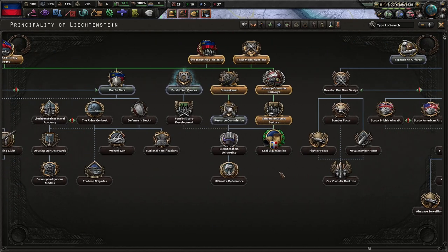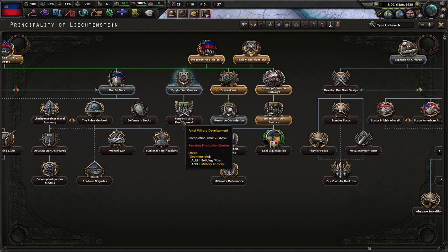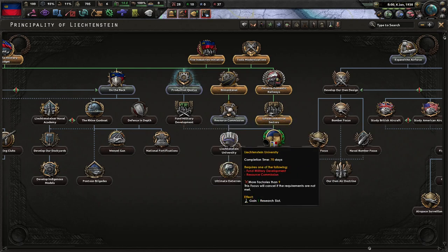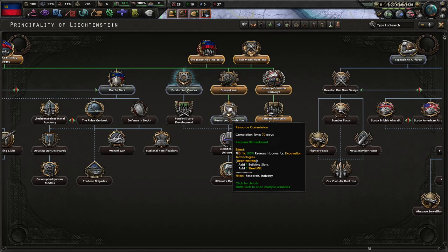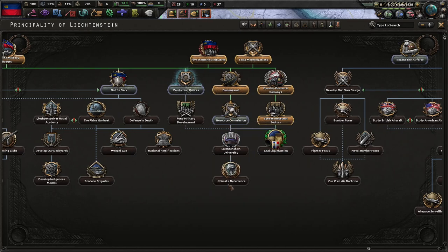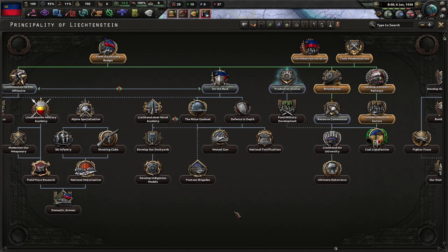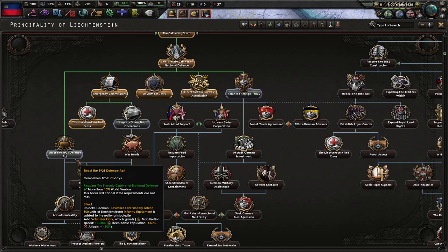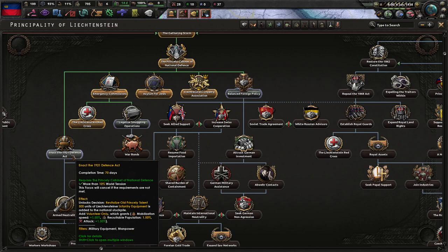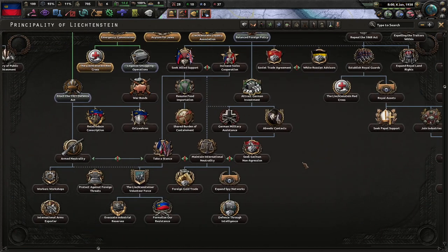As it stands, I am basically waiting for this to complete, then this, and then try to get as much of this as possible to gain an extra research slot. The steel mill wouldn't be bad. Actually, I'm going to try and get to Liechtenstein University, and then possibly go back and start getting somebody going through the rest of this focus tree.